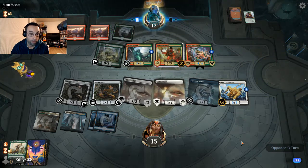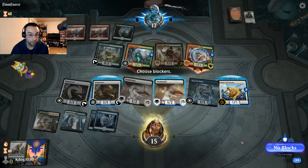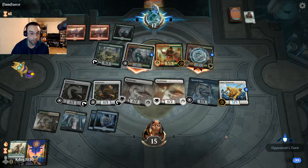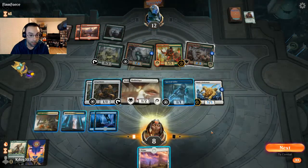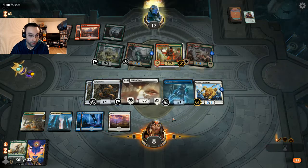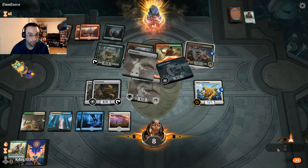We can block the Sunder Shaman too. With two red mana up, I'm guessing they're holding a Bonecrusher Giant — if we block the Spellbreaker we're dead, but that would also kill our Pridemate. I think we can take it. We just keep attacking with our flyers and hold up the Gingerbrute to chump block, grow our Pridemate to a 7/7, then Spectral Sailor to draw a card.